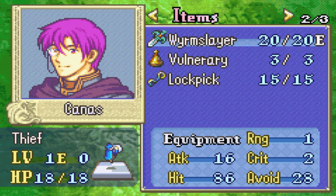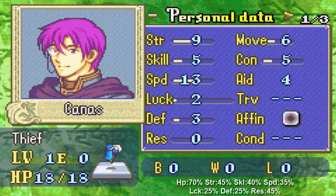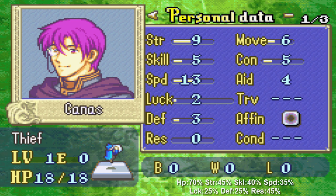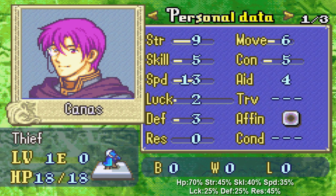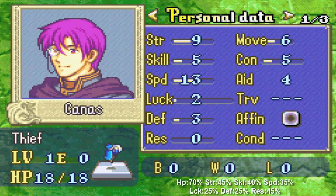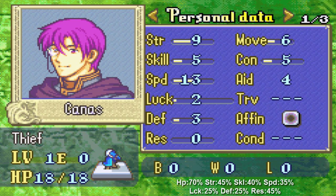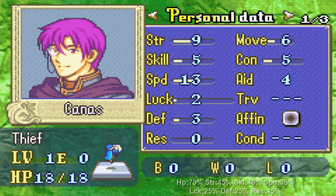Then we actually have a thief - thank God for that. It's Canas. In my Fire Emblem 6 LP I didn't have a thief, and it really screwed me over because I wasn't able to steal things and it messed up my economy in a big way. Canas has really low speed, but thankfully as a thief he has a base speed of 13, so he should be good. All his other stats are really balanced, although his luck is really bad, so we gotta take good care of him - he's going to be very fragile. One of my big problems in my Fire Emblem 8 randomized run was that my thief Kyle just wouldn't level speed, so he couldn't steal anything - not even from the monsters.